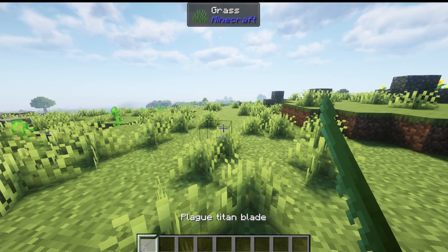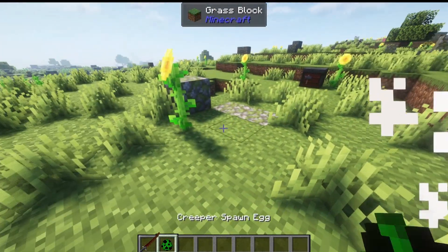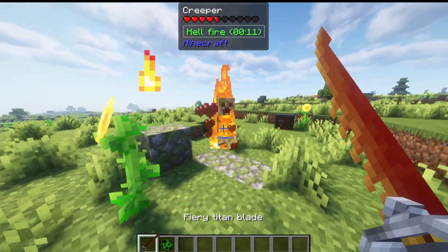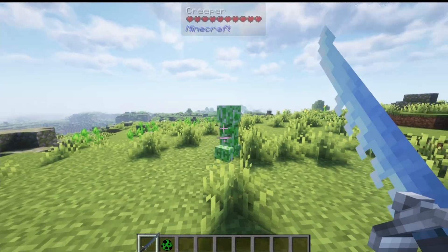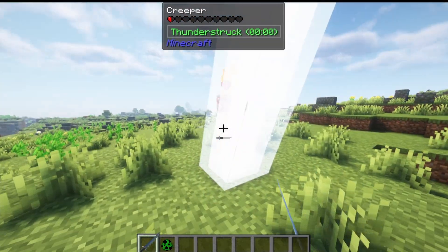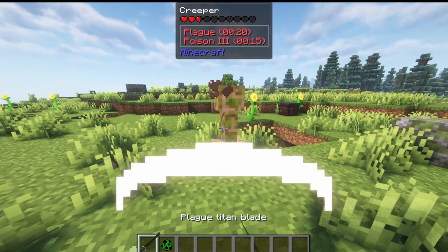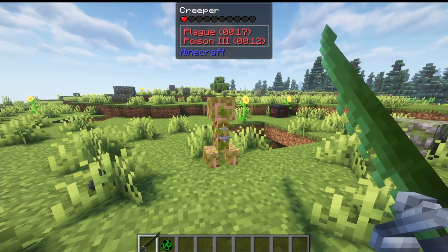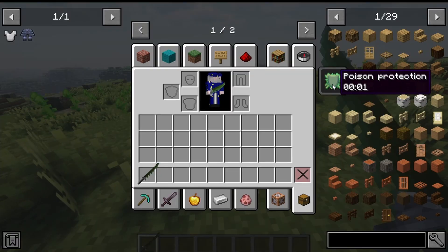Now for their individual abilities. The Fiery Titan Blade sets things on fire and does 5 attack damage. They all have 1.5 attack speed, but different damages. The Storm Titan Blade summons lightning on things when you hit them, doing 9 attack damage. The Plague Titan Blade gives Poison 4 when you hit things and does 15 attack damage. Additionally, when you have the Plague Blade in your inventory, you're granted a permanent Poison Immunity effect, which as the name suggests makes you immune to poison.